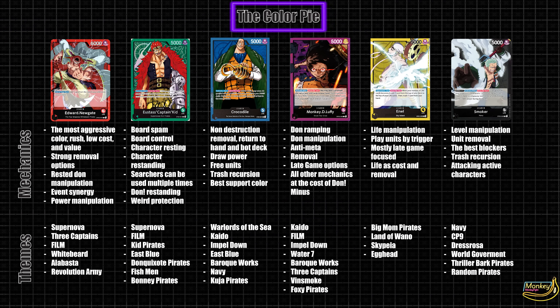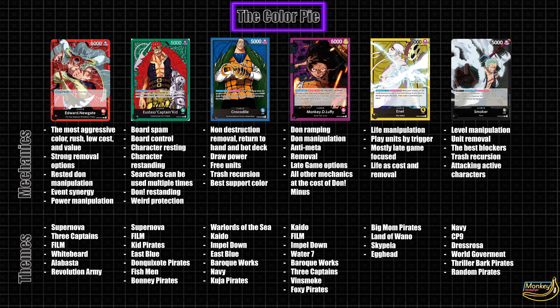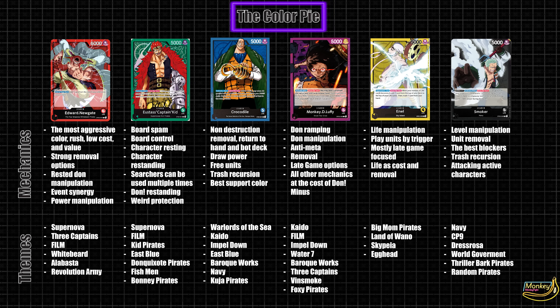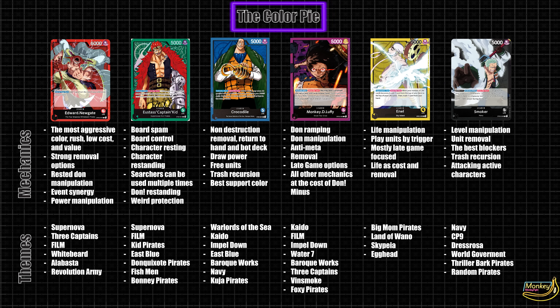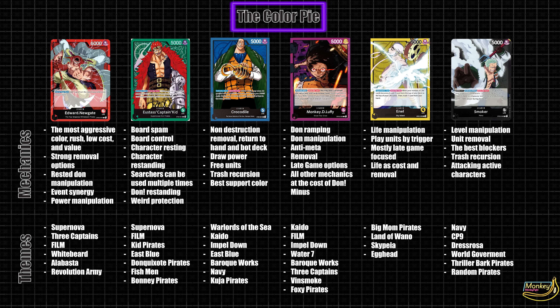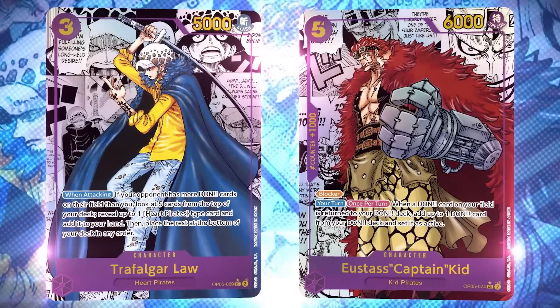Purple is the color of ramp and don manipulation. A ton of this color's decks focus on getting to late-game early and then spamming out crazy top-end cards. Since this color uses don as a cost, it gets some absurdly powerful effects as well. And if you build your deck right, you can turn that cost into a plus. While mostly having rogue strategies, purple does form one half of the best deck in the game.